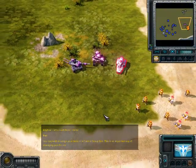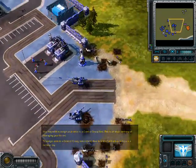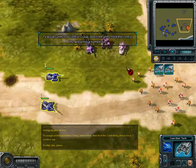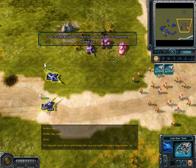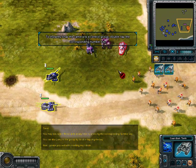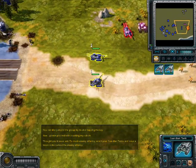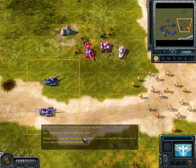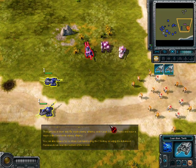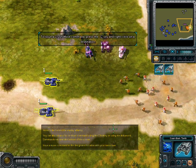You may wish to assign your tanks to a control group first — this is an important way of managing your forces. To assign units to a control group, select them, then hold the control key and press a number key. You may now select those units at any time by pressing the corresponding number key. You can also jump to the group by double tapping the key. To crush enemy infantry, select your Guardian tanks and issue a move order behind the enemy infantry. You can also issue a force move command using the G hotkey or using the advanced commands tab near the bottom of the screen.